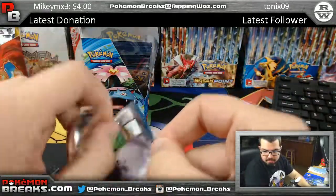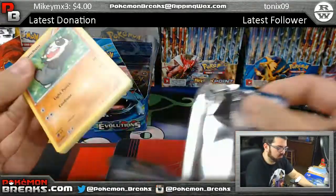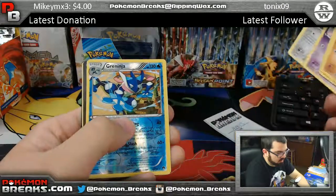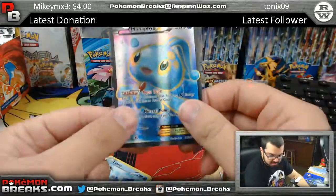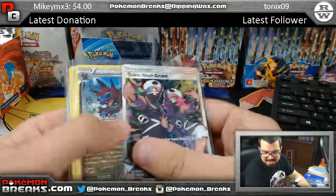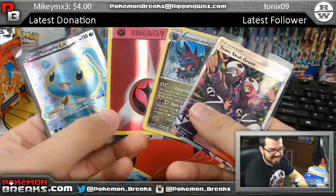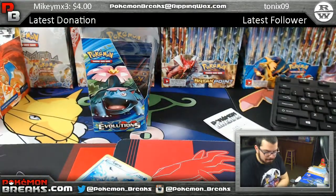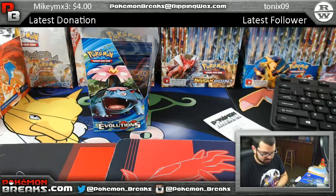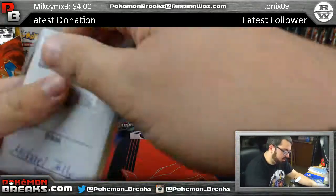And Break Points: we've got a Greninja and a full art Manaphy EX - money, money, money! Wow, out of five packs - not bad, not bad at all. That's going to Michael Jolly. Michael Jolly must be jolly right now - as cheesy as that is, he's a happy guy right now.